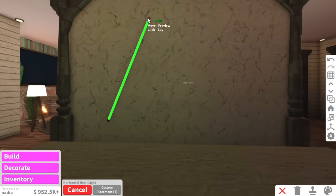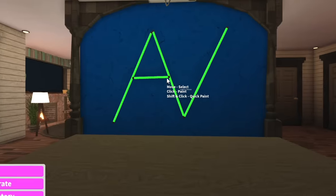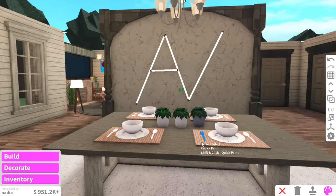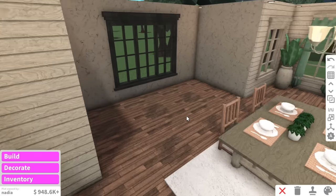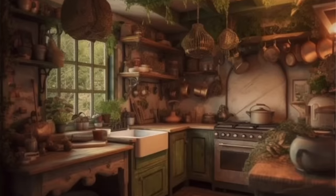You know what I'm going to have in her dining room? A massive neon AV sign. If you don't have my initials in your Bloxburg house, go add them right now. Wait, why is it the cutest little setup I've ever done? There we've got our dining table. I've got the perfect inspo photo for the kitchen — it's so cute, it's definitely giving cottagecore, and she did ask for a lot of green.